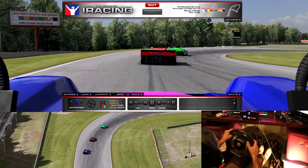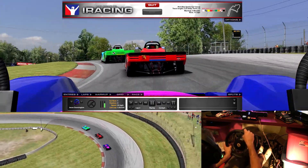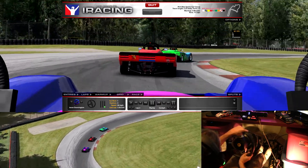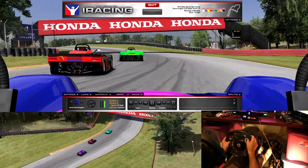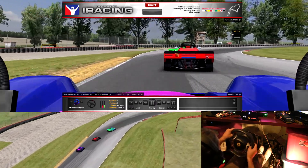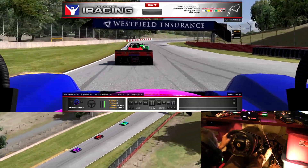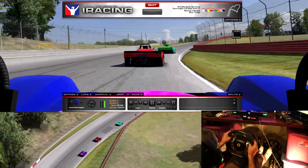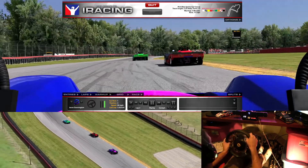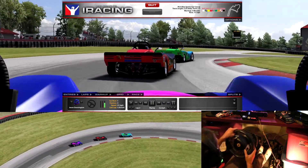It looks like the pressure's getting to him — he can't really handle coming into that corner a little too fast. I'm actually thinking these guys are going to probably take themselves out, so I should just hang back and relax. The red car in front of me is quick and he's another David, so I got two Davids in front of me in first and second. Watch that lime green car — his rear end's a bit loose, he's kind of sliding all over. Pressure's getting to him.